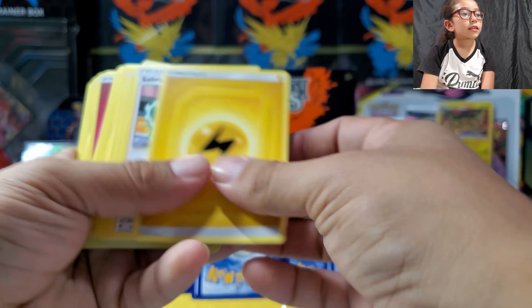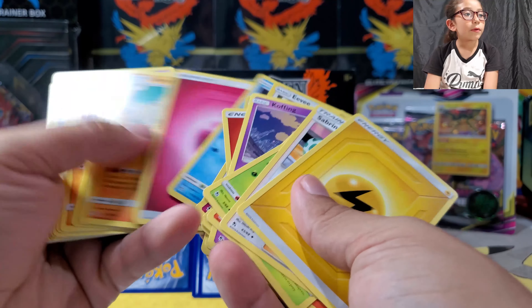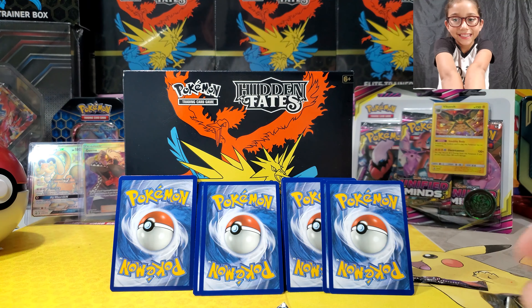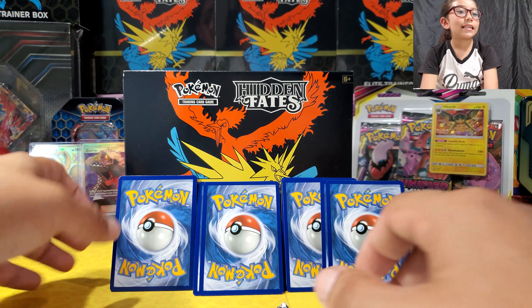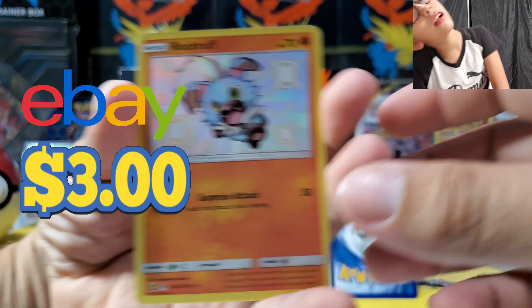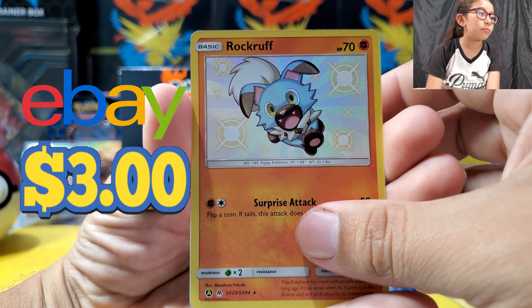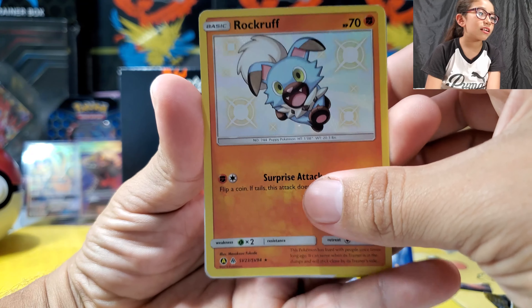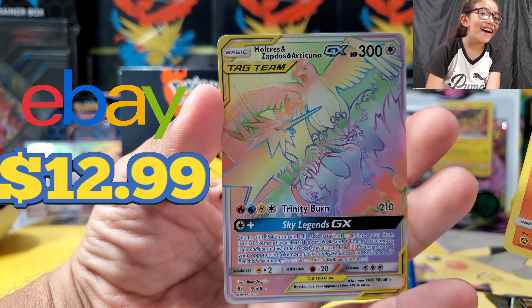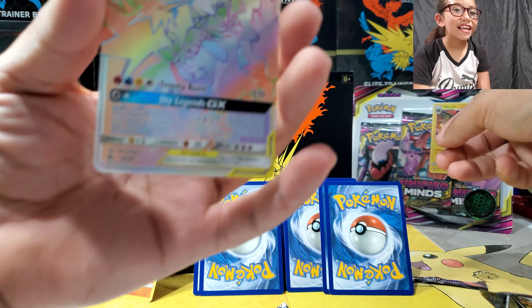So today we're doing the giveaway — it's Friday 10/4. Remember, everybody that commented will be entered for a chance to win the Unified Minds blister pack. We put all the names in here. There are other options we can do for the giveaway, but for now we're gonna start it up. Let's see who is our winner for the Unified Minds blister pack.